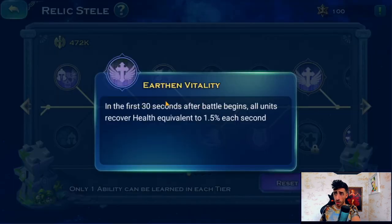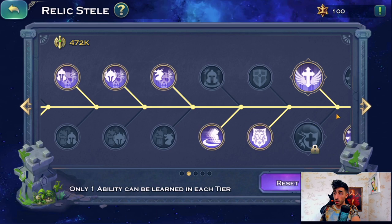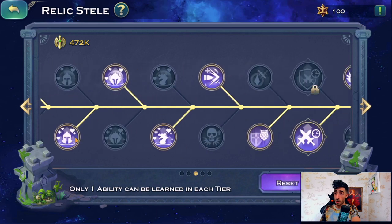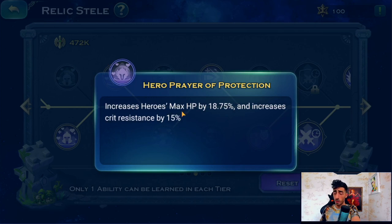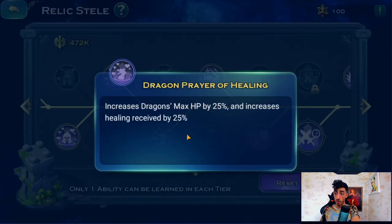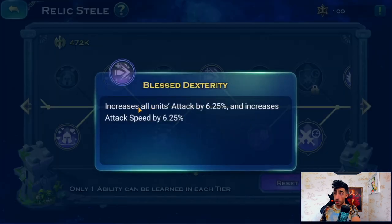For units above 70% health — reduce damage taken — it doesn't matter much early because sniper shots reduce you below 70% anyway. I prefer: all units recover health equivalent to 1.5% each second for the first 30 seconds — this is crazy good. For troops I like healing received because I stack all healing received with troop gears, Noble Blood, Band of Bishop — especially important if you play Human. For heroes, critical resistance is more important. For the dragon, healing received 25% is beautiful.